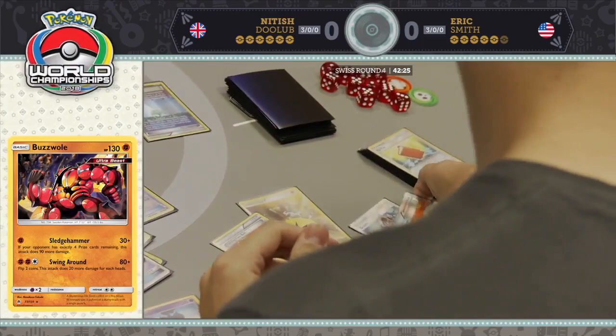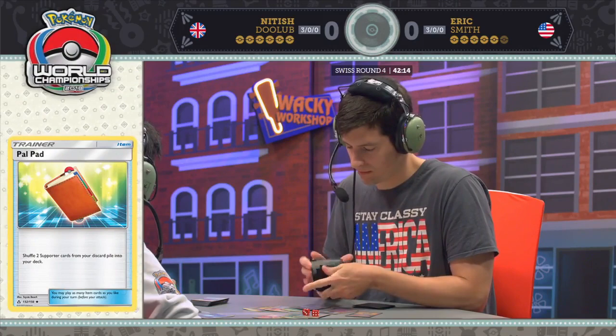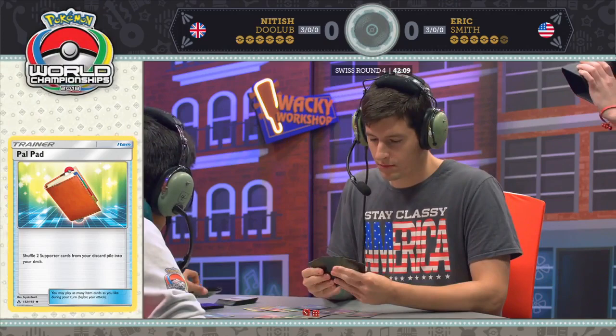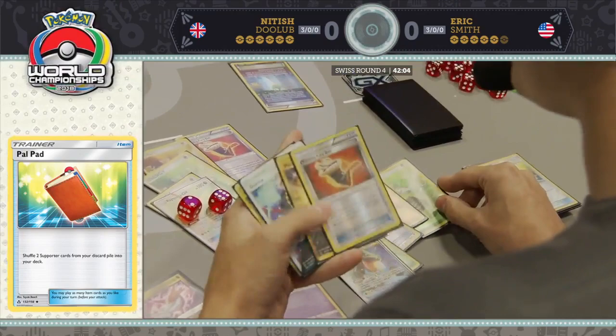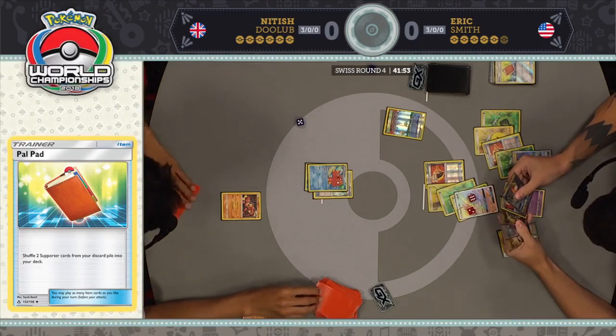In terms of prizes, Nittish is going to even it right up, and we know how quickly things can swing back around with B-string. Losing three energy there and now relying on your opponent not finding one of his Field Blowers is just a very dangerous situation. But hitting that Rayquaza out of your prizes is beautiful — now Eric is going to have additional attackers and more energy to come into his hand.